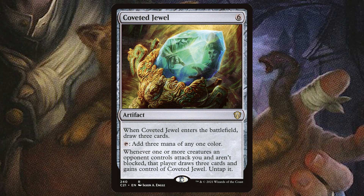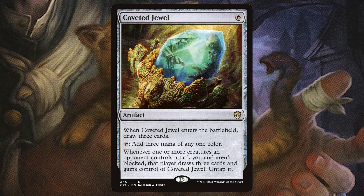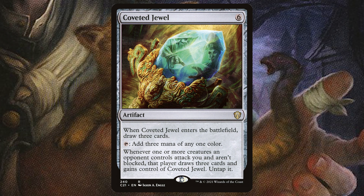Next we're talking about Immortal Coil. We give this to an opponent, we draw four cards, and if damage would be dealt to them we prevent that damage. Instead they are exiling cards from their graveyard for each one damage prevented. If they do not have any cards in their graveyard, they will lose the game instead.